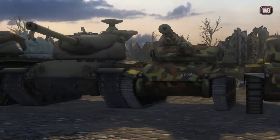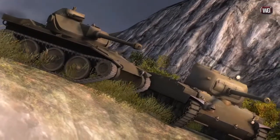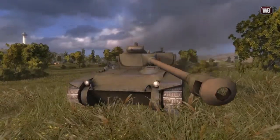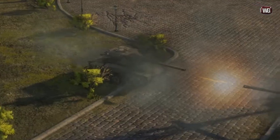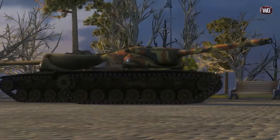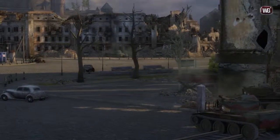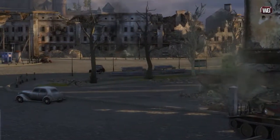The biggest change is the addition of new American combat vehicles. The new branch begins at Tier VI and Tier VII light tanks, the T-21 and the T-71. The next tanks in that branch are the medium tanks, the T-69 and the T-54E1. The top-tier vehicle in this branch is the heavy tank, the T-57 Heavy. Starting with the T-71, all tanks in this branch will have a distinctive feature: an automatic loader.